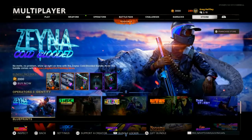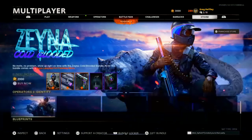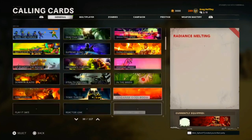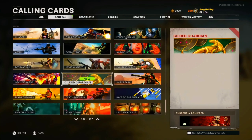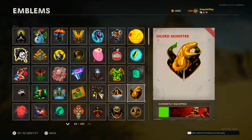I might also end up buying the Stars and Stripes bundle just for the snow leopard — it's the only one I don't have. But let's go find the calling card and get through this. The Gilded Guardian calling card actually looks really cool — I wouldn't say anything if someone used it. Then the Gilded Monster emblem — there are so many animated emblems in this game, it's literally a party.